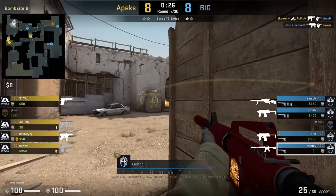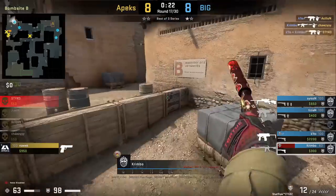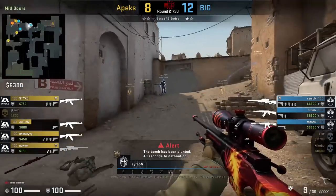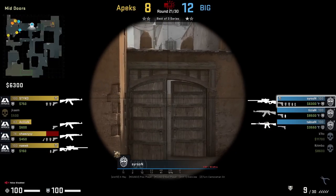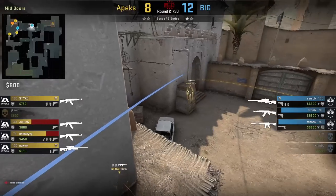Tip: if you play to the left of the double stack on B site you can avoid the most common B flashes thrown in the right cubby. Searson with a B retake flash from the back corner of CT mid — aim at this part of the box then jump throw. This flash covers many positions on B.